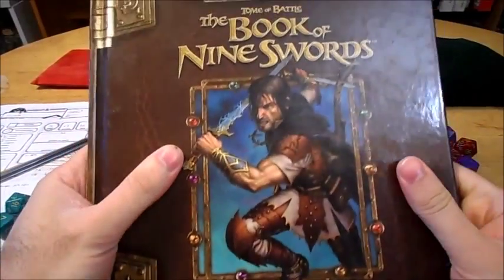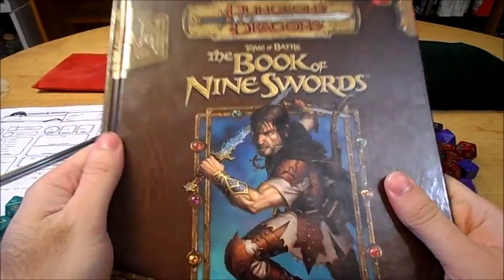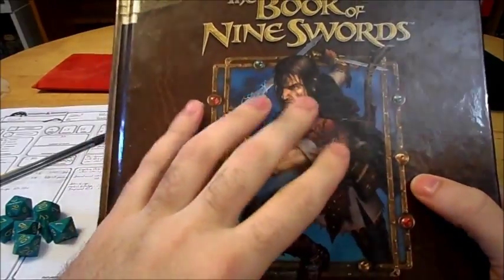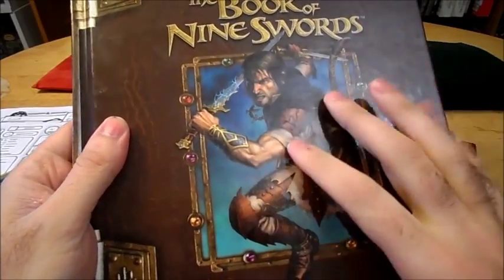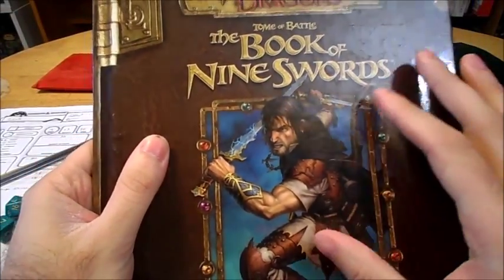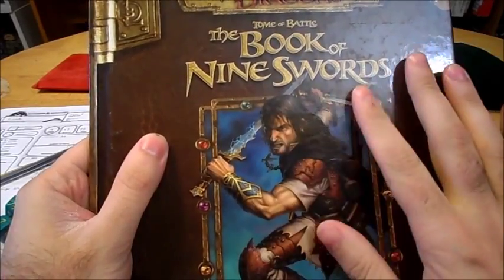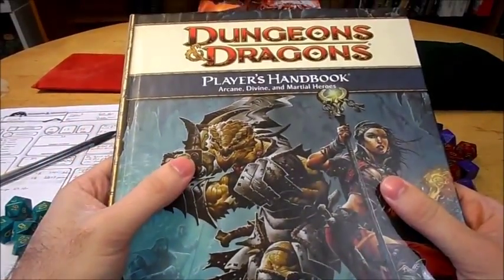Now in 2006, the Book of Nine Swords came out for 3.5. This was the first attempt to give the fighter something beyond just their normal attacks and feats. This book had maneuvers and stances and things of that nature. Maneuvers could be used a certain number of times per day — basically the equivalent of spells for a fighter. It was to give them a little bit more diversity, and it also kind of paved the way and set the expectations for what the fighter would be like in fourth edition.